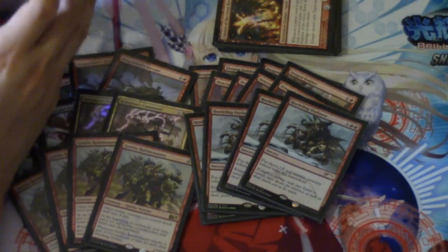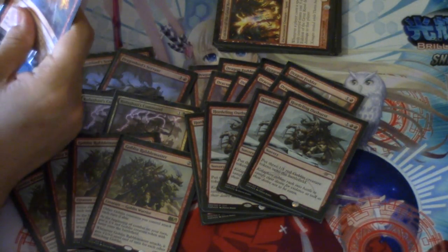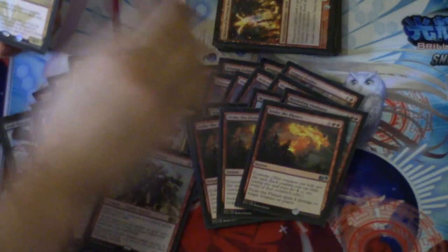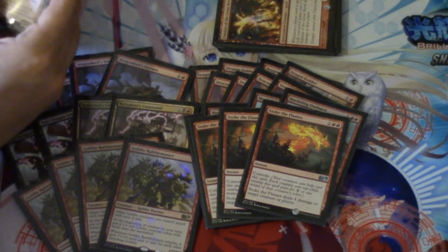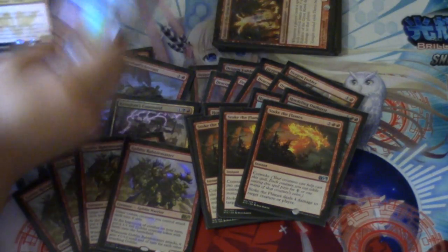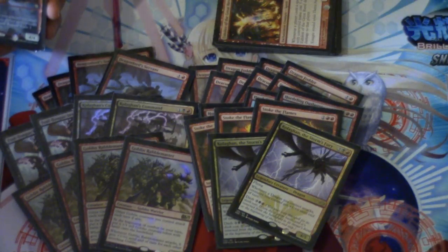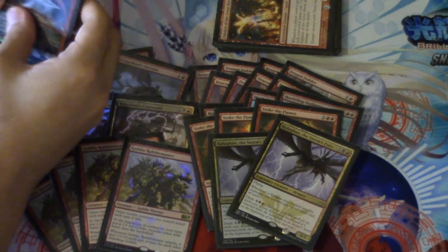Next, the Outburst — if we have a goblin lord that gives these dudes +1/+1 and has some goblin effect, yeah, that would be pretty good. Stoke the Flames — I don't have my other one and I'm not really willing to purchase a new one right now. Kolaghan is a very very strong card for this deck, mainly because the deck creates so many tokens.